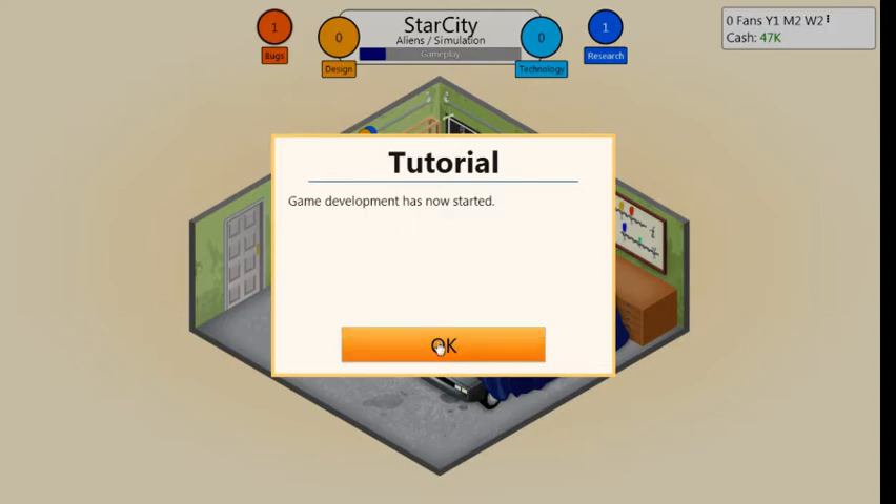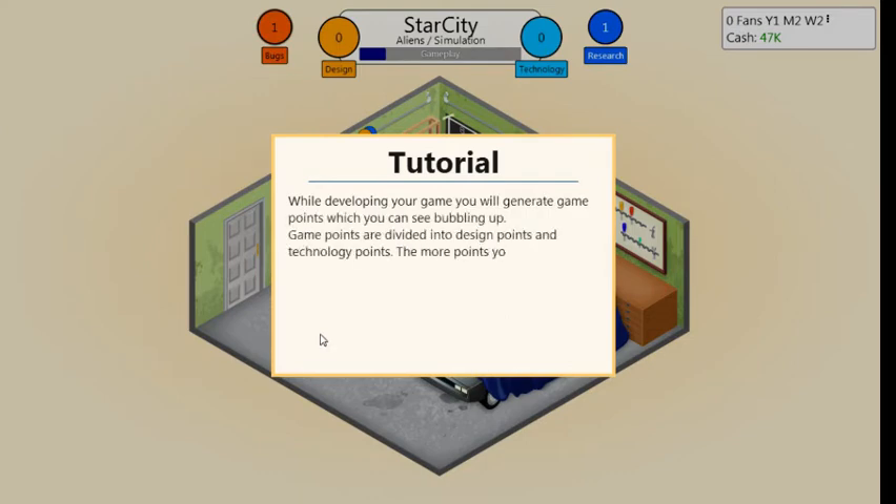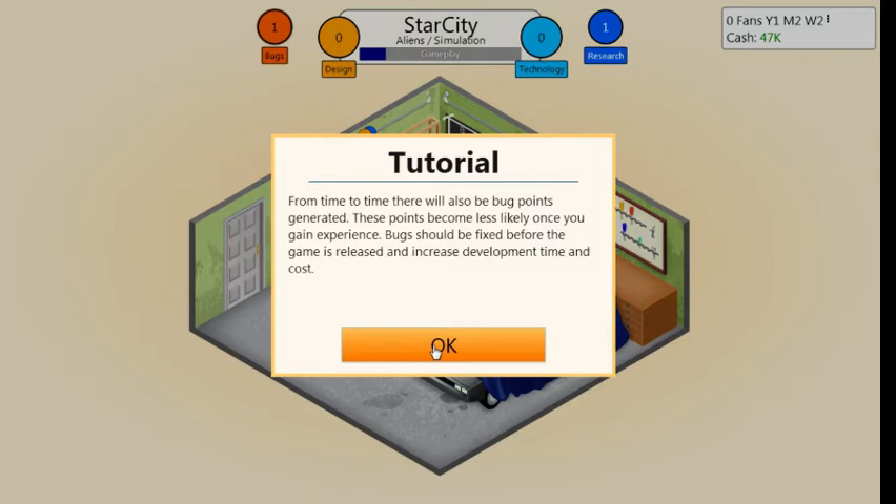Apparently we make the game by spewing out bubbles from our brain. Game development has now started — while developing your game, you generate game points, which you can see bubbling up. Game points are divided into design points and technology points. The more points you generate, the better the game will be. From time to time, bug points will be generated, which become less likely once you gain experience. I really hope my beer's not rubbing against that microphone — first time back in three years, cut me some slack.